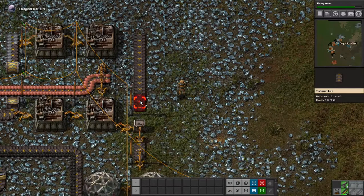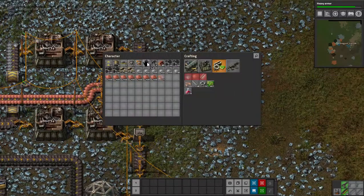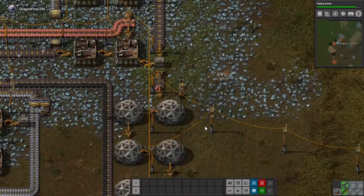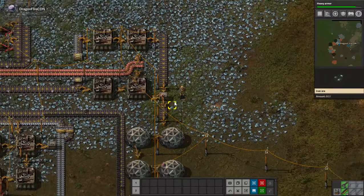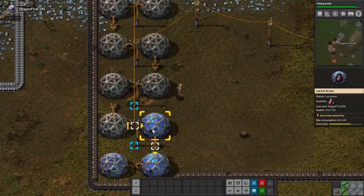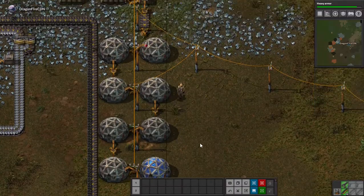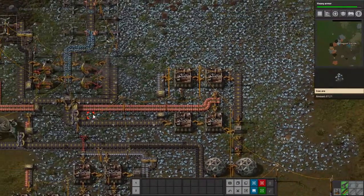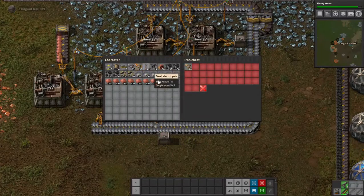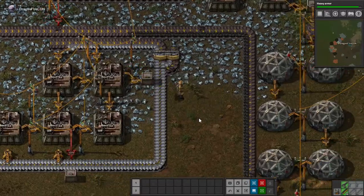And this will craft the automation science pack, which will then be brought down by two inserters. So that's now coming down here along the conveyor. Pretty much doubling my supply, so this will slowly back up. But this is also using it at the same rate. Yeah, my iron's backing up at least — slowly but surely, backing up. Not for much longer!